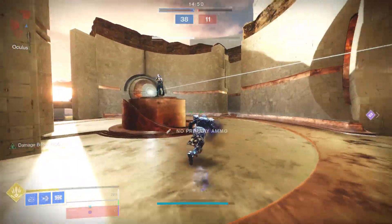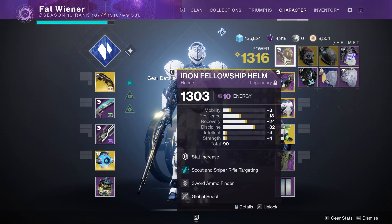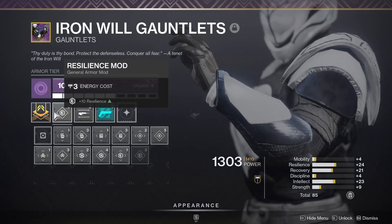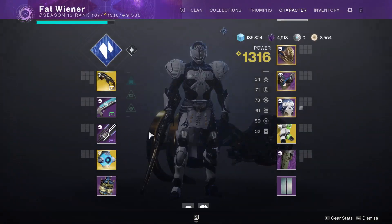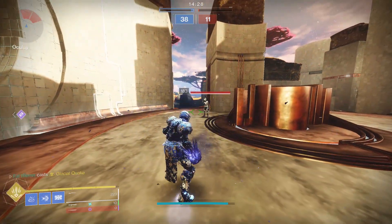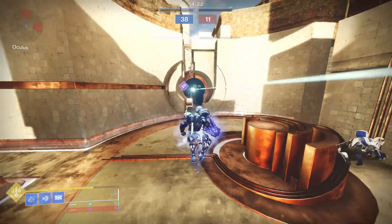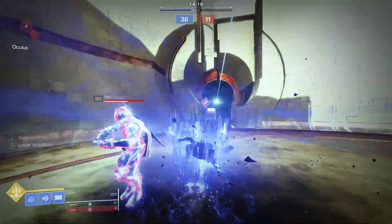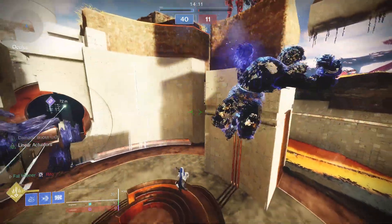For those wondering if you can shotgun melee a behemoth titan without Vorpal Weapons, or headshot it with something like an Adored — I tested this at 100 resilience and also at around six to seven resilience, since a lot of titans run resilience for the shield. You can headshot a behemoth if they have six resilience or lower; anything higher than six resilience you cannot headshot the behemoth with something like a Beloved. And when it comes to shotgun meleeing, even with a Felwinter's Lie, unless you have Vorpal Weapons you're not going to be able to shotgun melee the titan.